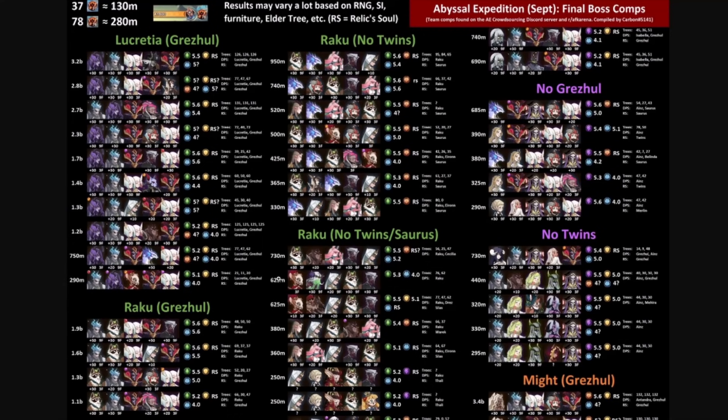Most of these combinations are pretty similar with a ton of variations, and that's what I absolutely love — the amount of data collected here. To do 3.2 billion damage in a formation definitely takes a lot of time and testing. It also has to ensure we can do the most damage possible. Remember, the next Abyssal Expedition is going to be live — this is the real one.